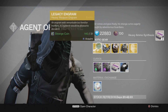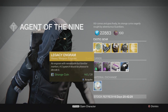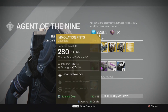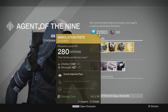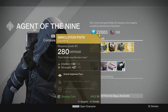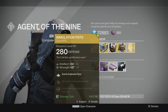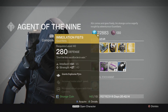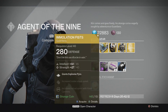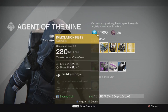Year two pieces: the Titan piece is the Immolation Fists. 'Don't let this sacrifice be in vain' - intellect and strength on the spec. It grants Explosive Pyre, which instantly tells you that this is for Sunbreakers. It increases melee attack speed and increases the reload speed with hand cannons.